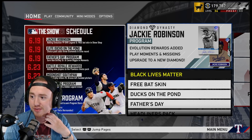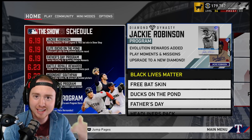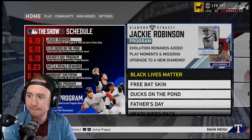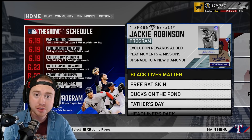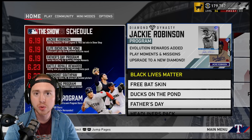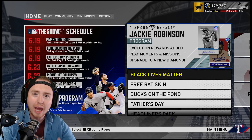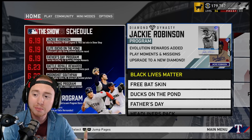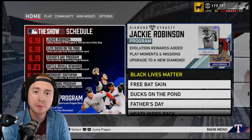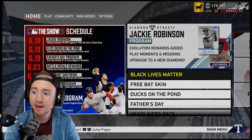First off, let's take a look at the new content schedule. Today we have the 99 overall 6-series Jackie Robinson out. We're going to be taking a look at his program. We have the new Ducks on the Pond pack, the new Father's Day program pack — going to be looking at all those reward paths, rewards, and all that content. We'll be discussing how you can capitalize on the new content to make stubs, so I want to make sure you're prepared for that.